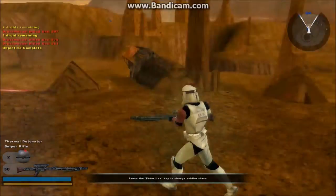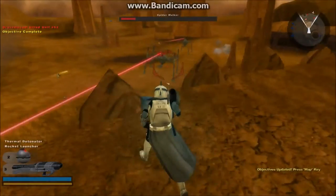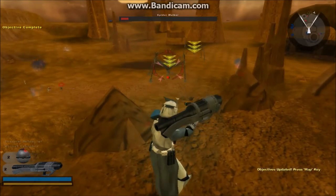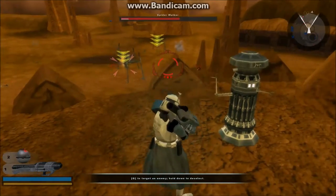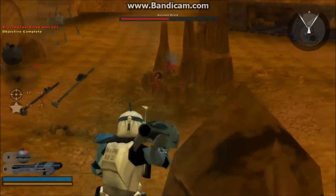I've played this mission like three times, I know how to do it. You get the rocket launcher. There are like two soldier classes — there's this, the rocket launcher. This is mainly to destroy things. I suppose he would be more comparable to the demo man, although the jet trooper plays the most like the soldier.